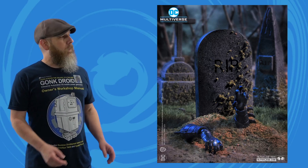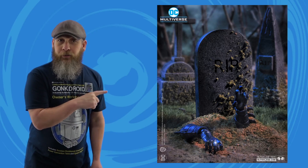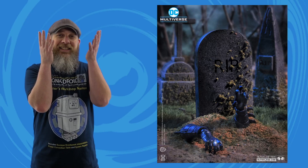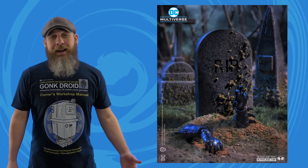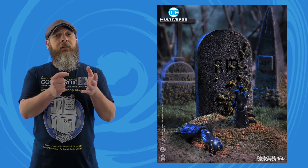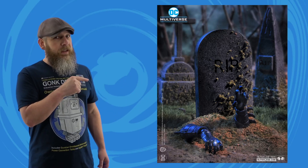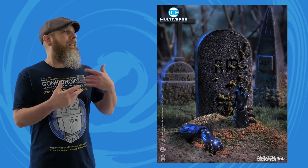McFarlane Toys is also getting down with DC teases this week, with what looks to be their DC Multiverse Blackest Night Batman. It's a pretty cool picture — the setup and everything — but behind the scenes that's just Batman's arms shoved in some grass and dirt. It's a nice tease, not showing off the whole figure. Surprisingly, we're seeing this before the actual figure leaked elsewhere like Walmart.com or something. It makes me interested in seeing what the actual figure looks like.